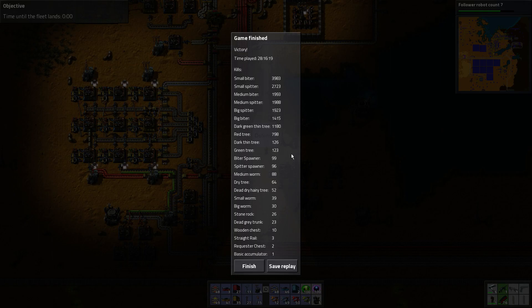Dark green thin tree: 1,180. Red tree: 700. Dark thin tree: 126. Green tree: 123. Biter spawn: 99. Spitter spawn: 96. Medium: 188. Spider tree: 64. Dead dry hairy tree — hairy trees? Killed 52 of them. Didn't realise, but done it.